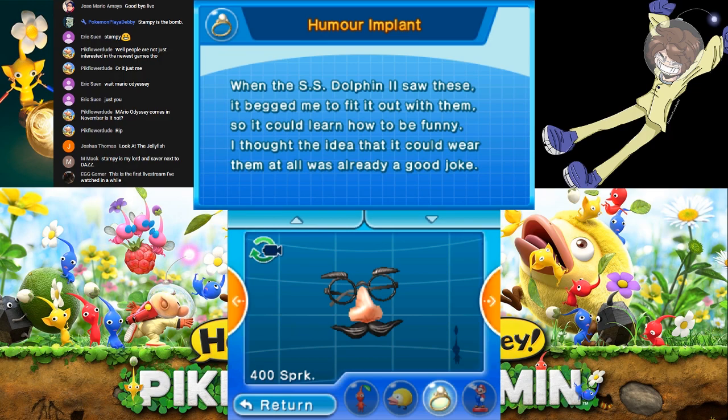And the Humor Implant. When the SS Dolphin 2 saw these, it begged for me to fit it out with them so it could learn how to be funny. I thought the idea that it could wear them at all was already a good joke.